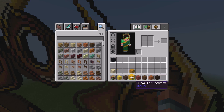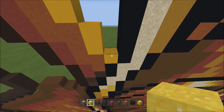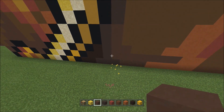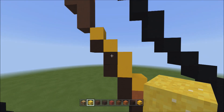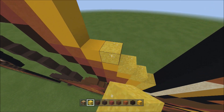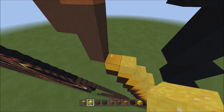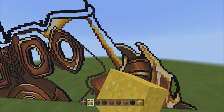Now switch over to the yellow sand. Going back down to the last block placed with the yellow concrete, trace the outline of the yellow concrete with the yellow sand going all the way up. Stop on top of the last yellow block at the top. Fly back — it should look exactly like this. Very simple and easy.